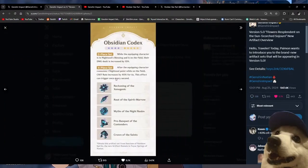Let's look at the 5.0 artifacts. Two-piece: while the equipping character is in Night Soul's Blessing and on the field, their damage is increased by 15%. I'm not sure what Night Soul's Blessing is, but I'm assuming it's a new effect tied to Natlan. Four-piece: after the equipping character consumes one Night Soul point while on the field, crit rate is increased by 40% for six seconds. 40% crit rate — that's about to be a busted piece.